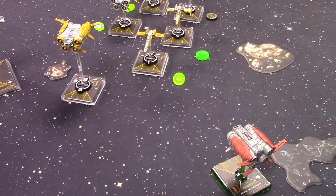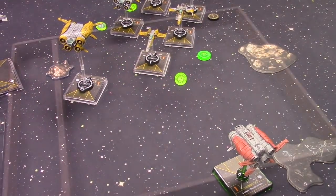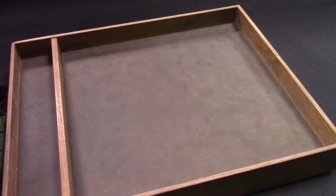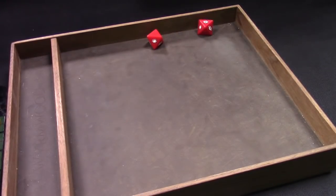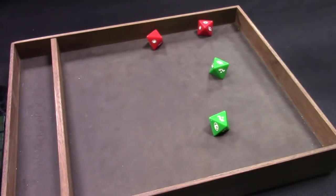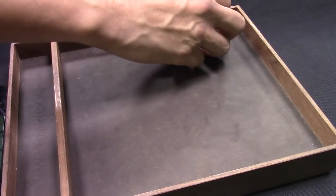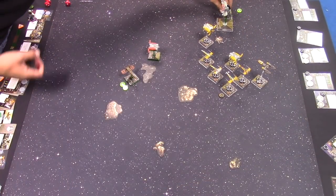Will's Jakku Gunrunner shoots Colm's Jakku at range two — two red dice against two green dice. One crit gets through. End of the turn — back to dials.